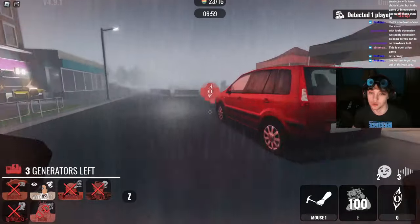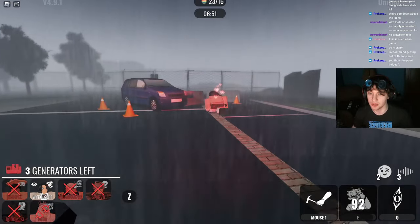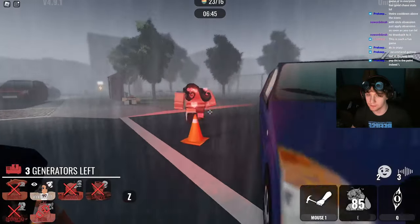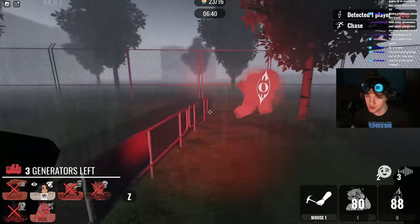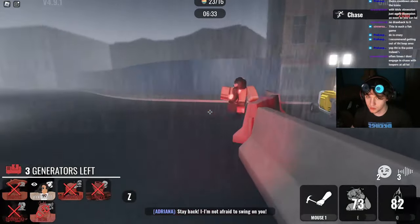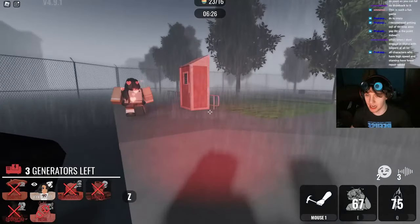Even though that survivor kept looping me, at least when you can actually break a loop — when you're able to leave a chase against a strong survivor and go after weaker targets — that's kind of the point of every single killer, right? You've got to know when to do these things. I'm honestly kind of proud of the way this turned out. I think this is a very good killer showcase. I could have done a better job understanding my passive, but I think you can see from the way the game went how one is supposed to execute with this killer.